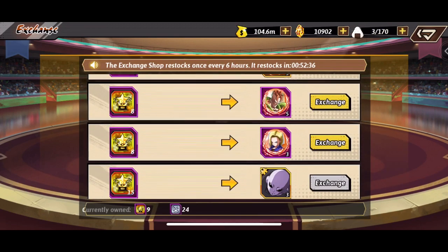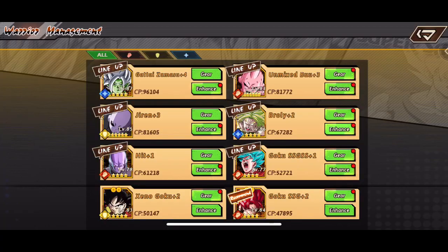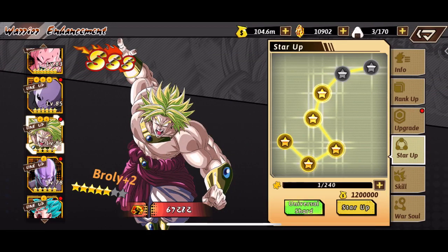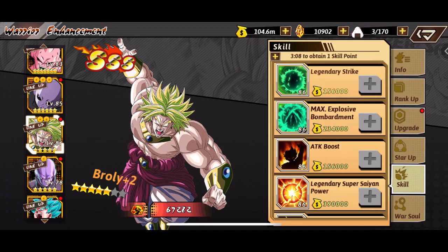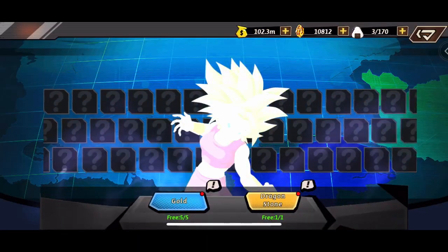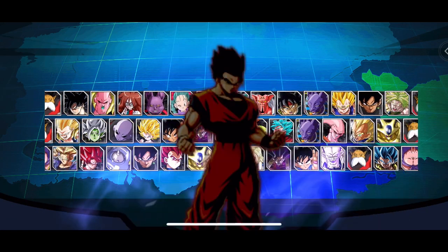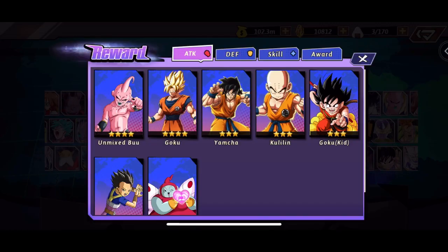Right now we're going into the exchange. I'm going to exchange for a Jiren shard right here. I'm still getting him to try and be level 7 star because we did recently get him to 6 star. And I've still been using these universal shards for the Broly. Now going into the summon, you'll see on November 1st like I was saying they will be adding Xeno Goku to the summonable characters, which is pretty cool — I think they kind of needed to do that, as I feel like a lot of people were not summoning.